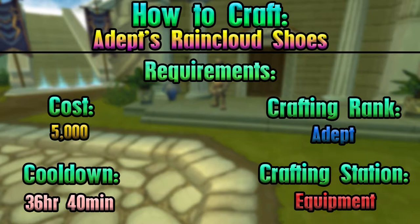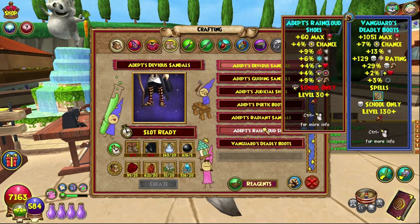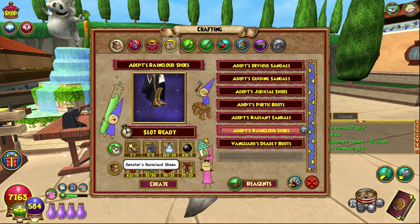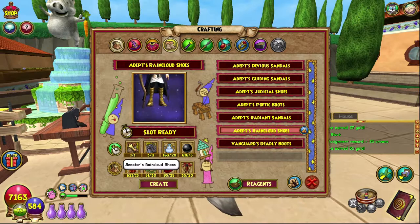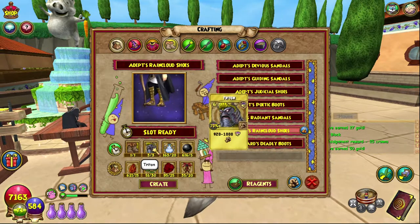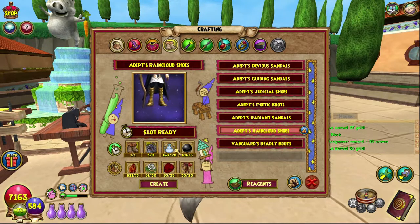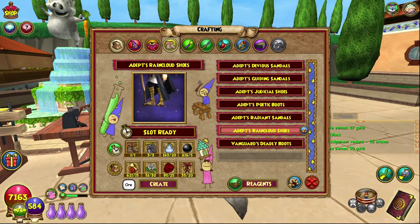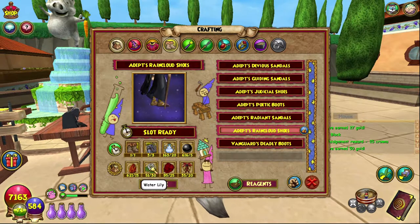Let's do this — equipment crafting station as always. Lovely, lovely. Boots adepts — rain cloud shoes. You need one senator's rain cloud shoes, which is from the first boss in Mount Olympus, which is the one I recommend farming. Three tridents, which you can get from Fitzium or from the bazaar as well. Crystal vials from the Celestia crafting vendor, black pearls, transmute black lotus, or you can find that in the Athenium, and dragon spire water lilies.